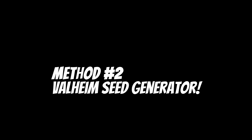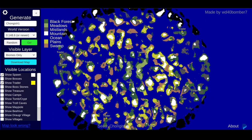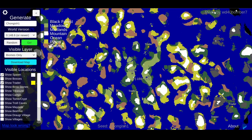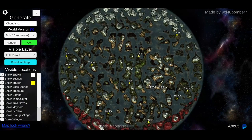Method two is using the Valheim world map generator made by WD40bomber7 to analyze your world seeds and locate the trader - link to the site is in the description below. All you want to do is put your seed in the top left and let it load for a minute. This will show you the entire world and what you choose to see on the left side. I can't stress enough - do this at your own risk. I'm not here to ruin your experience with the game, I just want to give you the necessary resources to find the trader should you wish to do so.